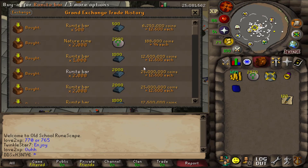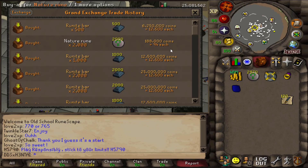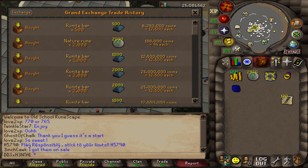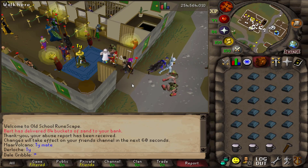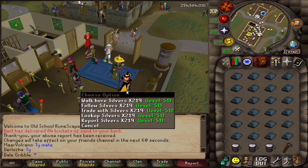I'm now going to try doing the method for one hour and see how much we make. I bought the runeite bars for 12,500 GP each exactly, and I'm going to be smithing rune 2h swords. This gives me a cost of 37,500 GP for each rune 2h I smith.